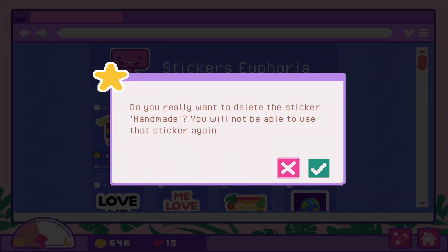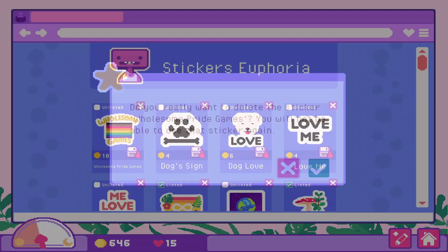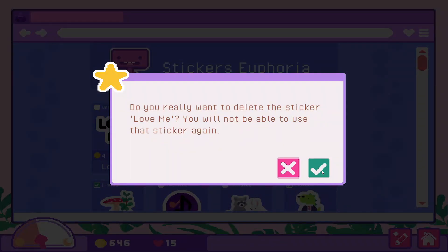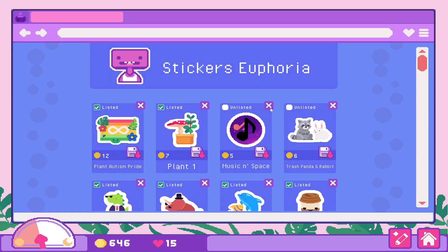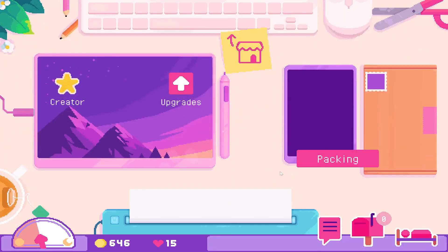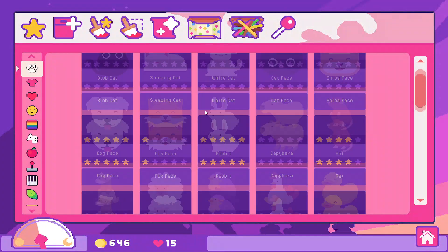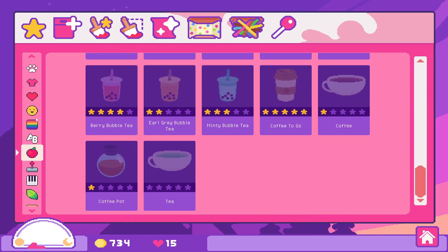So let's delete this one first. Handmade will give us the achievement. And now we'll just delete these. Very sad, but they're no longer serving any purpose for me — just taking up space in my list of stickers. I wish you could also hide the ones that are maxed out if you wished. We are done with the food category.